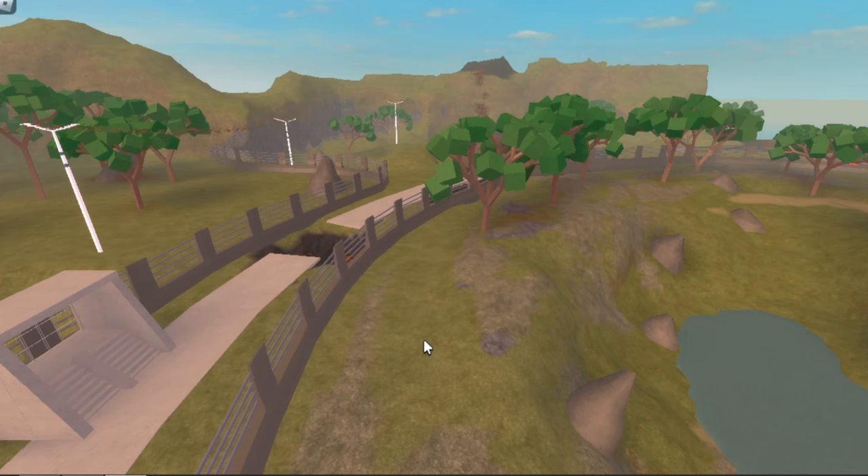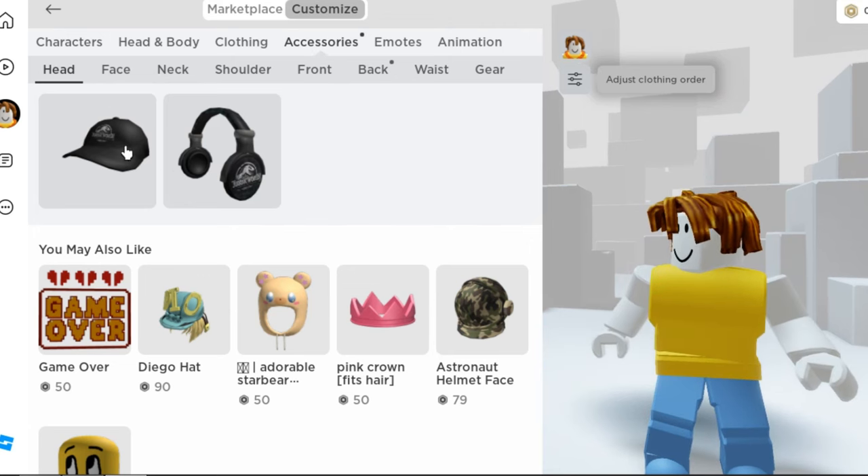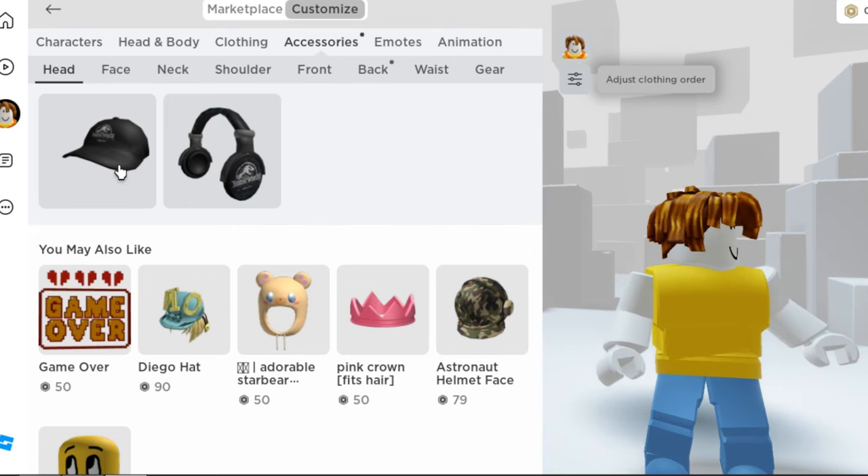We got all three badges and our rewards should be in our inventory by now. Let's check them. All these items are related to Jurassic World — let's check the cap.